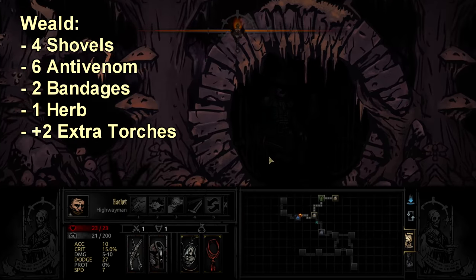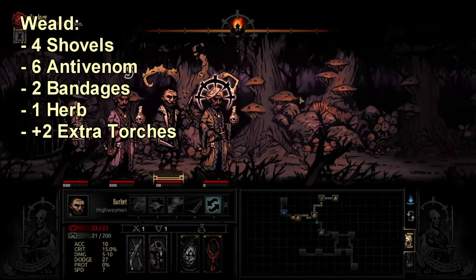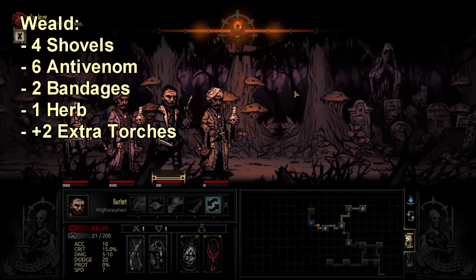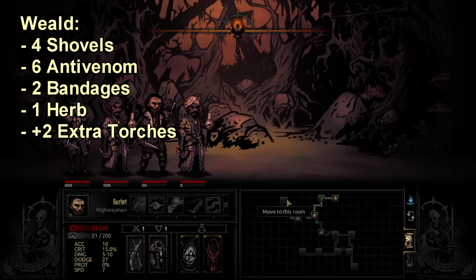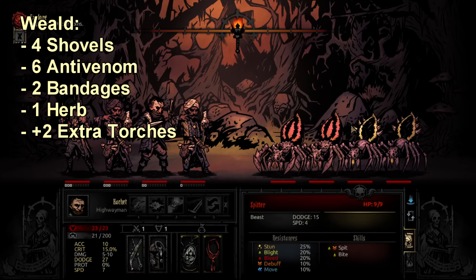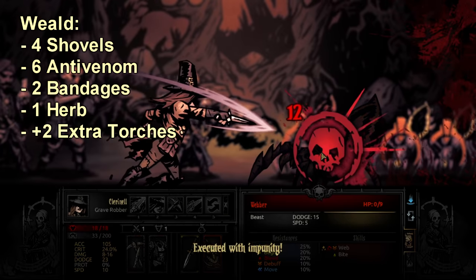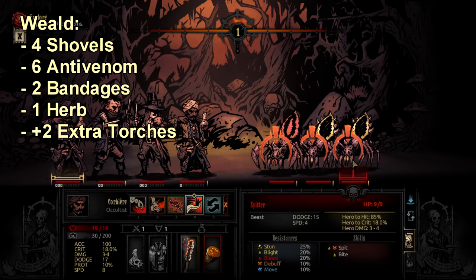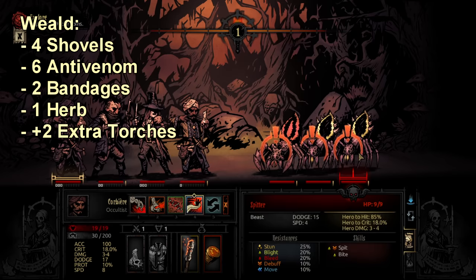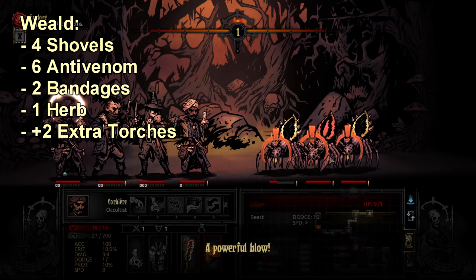Regardless of mission length for the Weald, I take 6 anti-venom — sometimes 9 on a long mission depending on my party, but 6 is usually enough. At Apprentice you can probably get away with 4, but at Veteran and Champion there are Giants, Fungal Artillery, Crones, Virgo, and Scratchers that can all blight you. There's a lot of blight coming from multiple enemy types in this region.